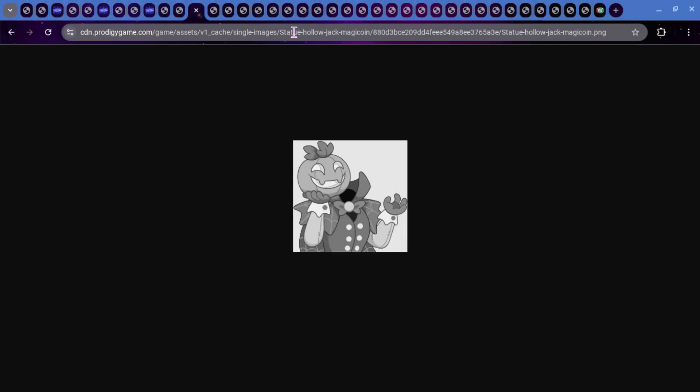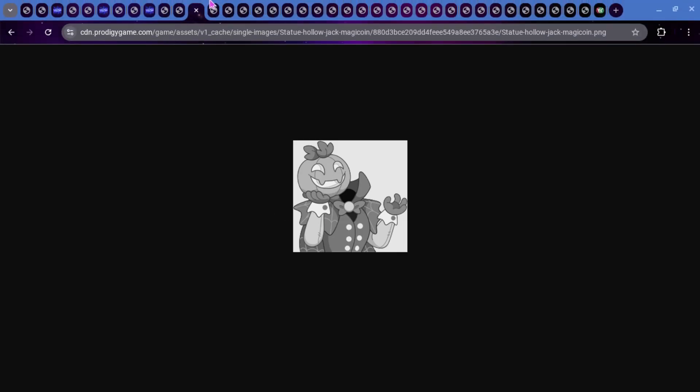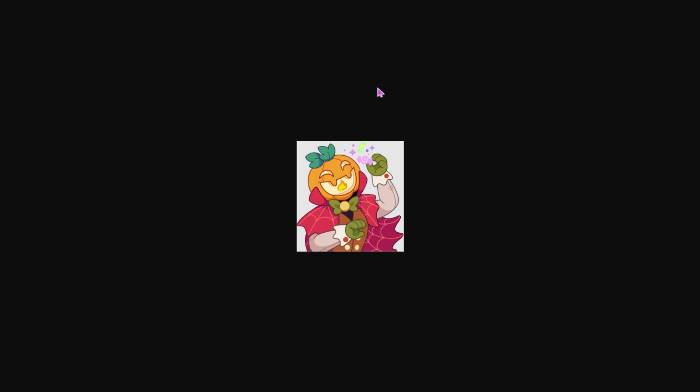We also have the Statue Hollow Jack Magic Coin. This is what's going to pop up when you click on the Hollow Jack statue. This is what shows when you've already done your daily battle against Hollow Jack — it'll show this icon and then you have to pay like five or ten magic coin in order to battle Hollow Jack again. We also have the one that shows when he is active and you can actually battle him when the statue is glowing up.